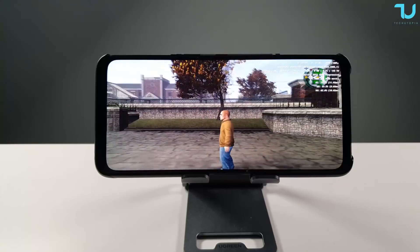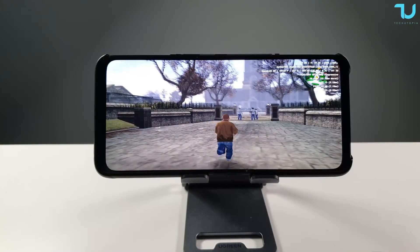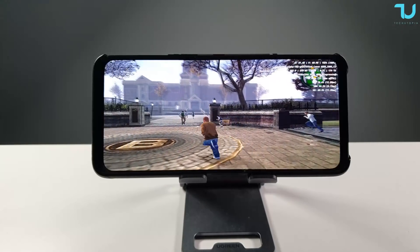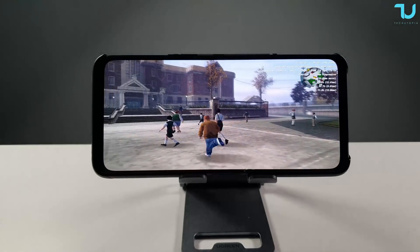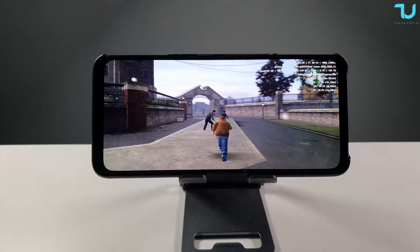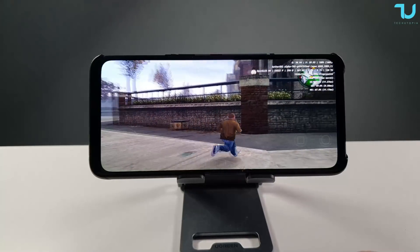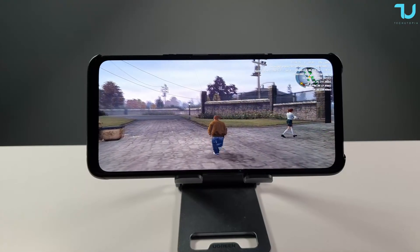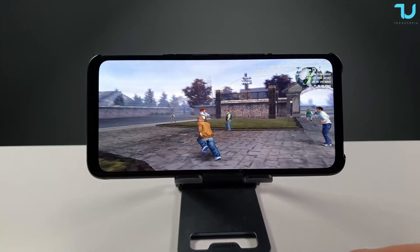We are playing Bully right now at 3x resolution, which is full HD plus. So far it's running amazing. Compared to Daemon PS2 Pro, it has fully rendered shadows and I'm not seeing any glitches. Remember: when you change from Vulkan to OpenGL you may get some glitches — just restart the game. It looks very beautiful.